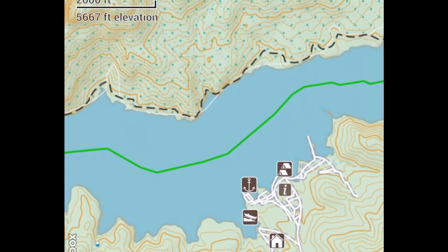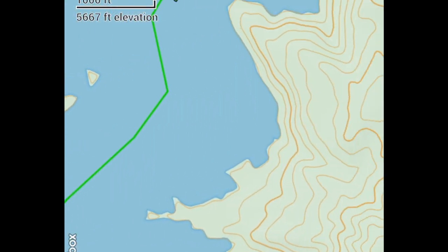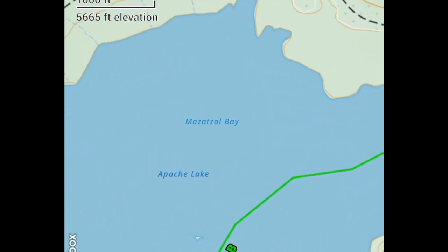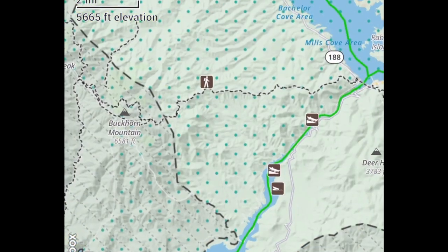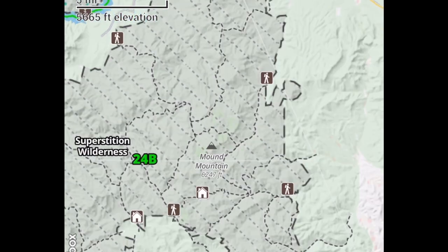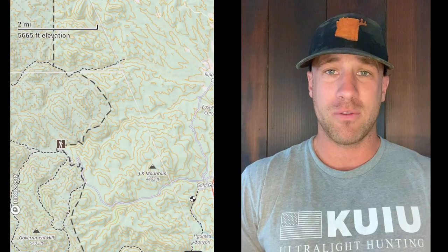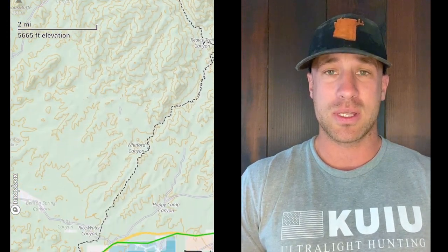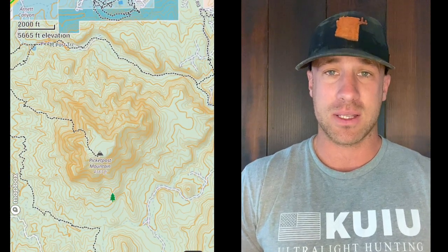24A and 24B both give out Mule Deer tags. There's more Mule Deer in 24B just because it's lower, and it's got a little bit of that lower country that desert Mule Deer like. So if I was trying to hunt Mule Deer in 24A, I'd look in the lower country — some of that stuff that borders 24B and the San Carlos — in that lower elevation, kind of more desert flats country.